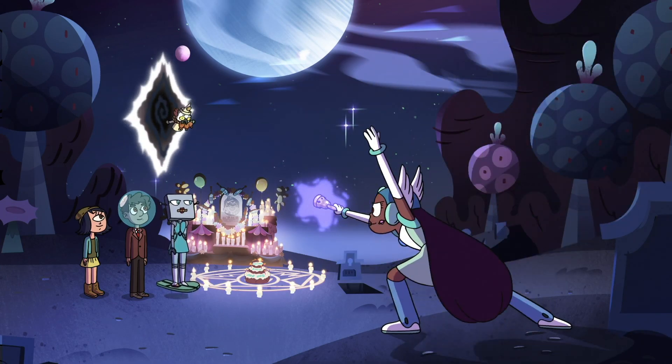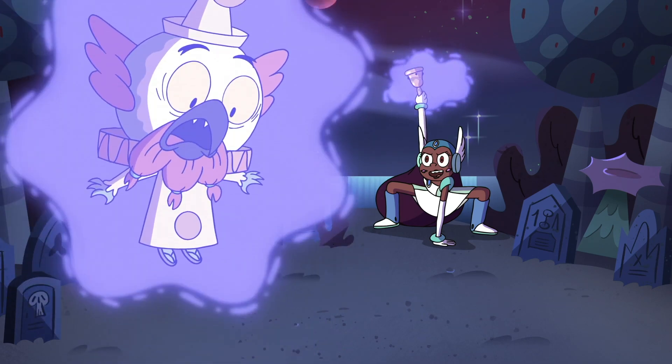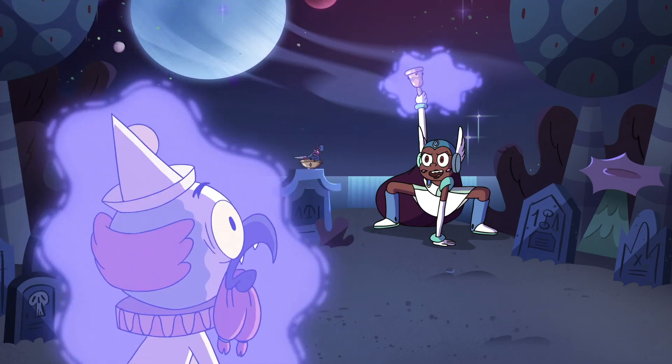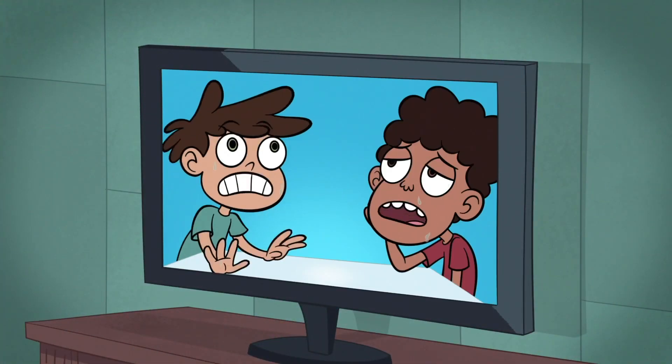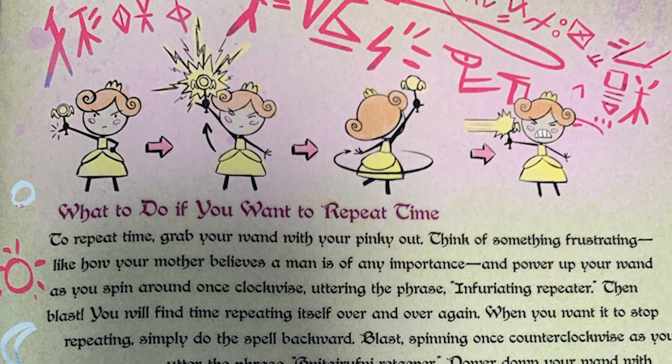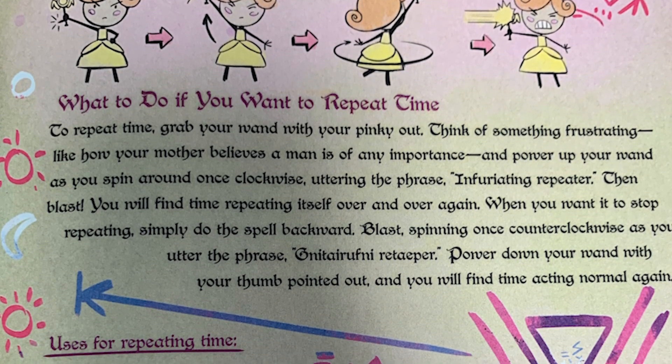Even if Elevado wasn't used by a wand but a bell, and Quasar and Star never really interacted, a spell's a spell. Glitter Grenade Rewind rewinds a television program — this definitely would have come in handy before the DVR days. Infuriating Repeater, invented by Skywind Butterfly, creates a 24-hour time loop.